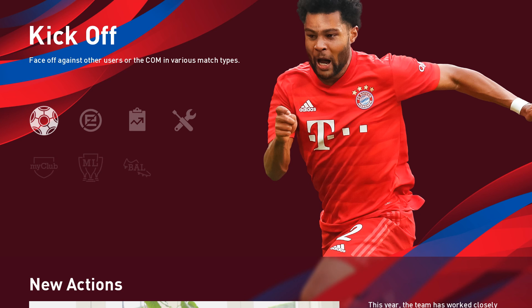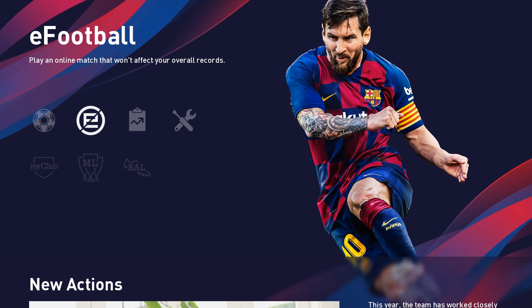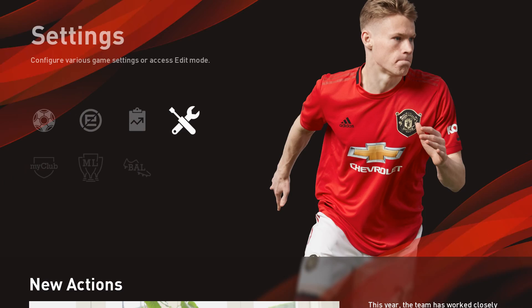First of all, I want to talk a little bit about the menu. It's grown on me a little bit, comparing it to last year's where we went for the square or rectangular boxes. There's something about this menu that's very simple and it just works. The backgrounds do change - you'll see McTominay's under eFootball and then under settings. It just randomizes the players.